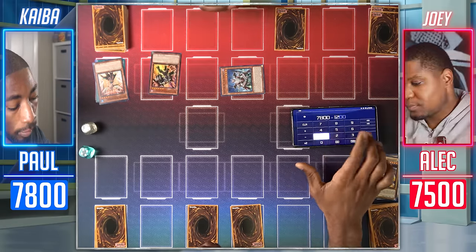But hey, you could also get a Red-Eyes Gemini chance — Blue Flame Swordsman randomly being in here, and you get tokens. Alright, that's gonna be it. We'll see you guys in the next one. Pass turn.